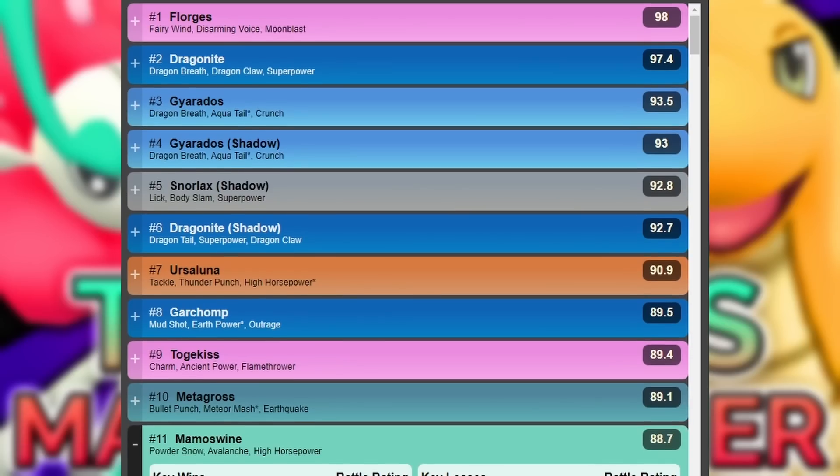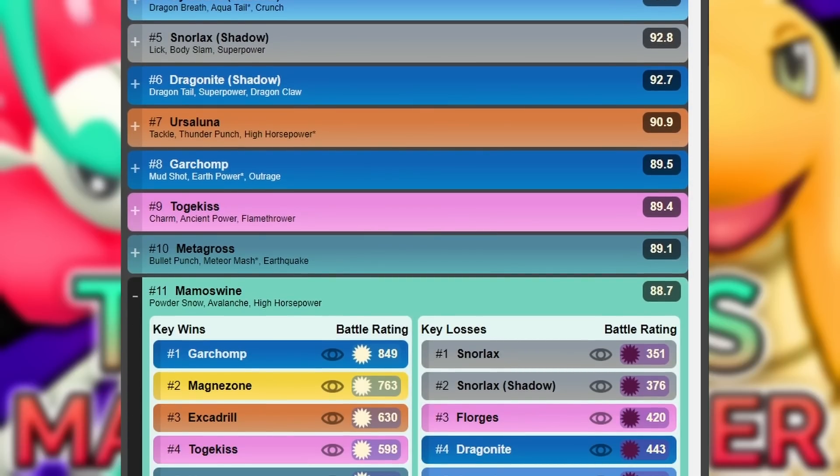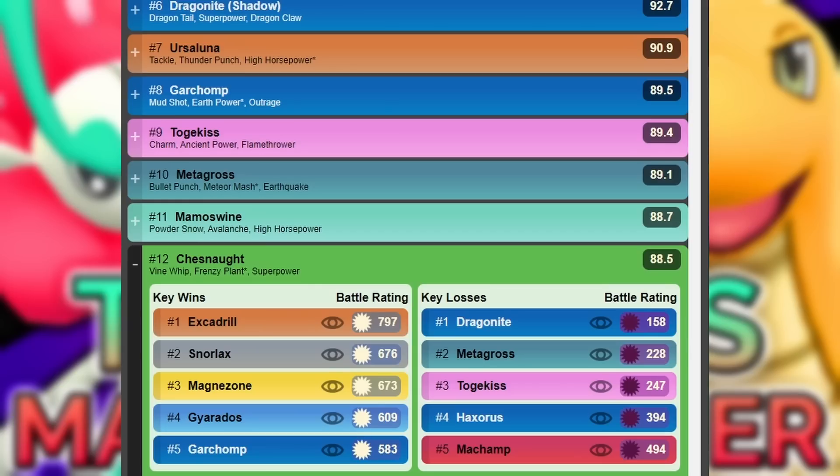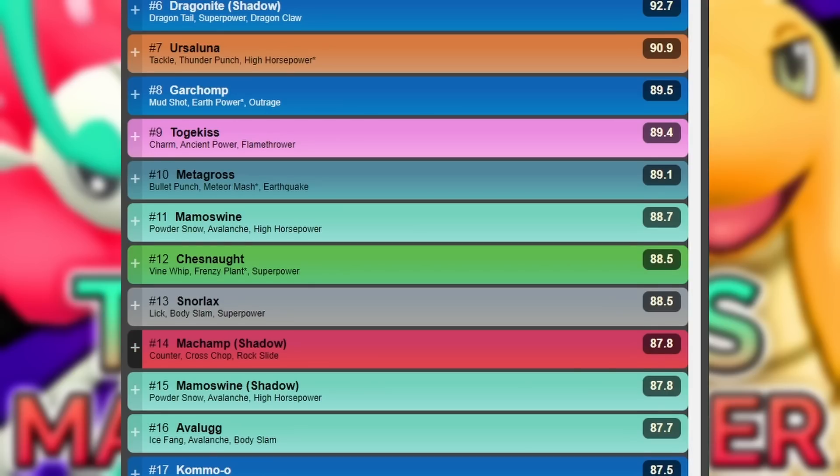Some other stuff that could change: Mamoswine is now a little bit more viable having access to High Horsepower. We're going to be able to use Chesnaught, which is going to be an interesting one later on as well. As soon as we get Frenzy Plant, which is still going to take a little bit — Frenzy Plant is going to be available on the Community Day on Saturday. Before that it's not available, so only on Saturday it's going to be viable. Subscribe to the channel if you haven't done so already.